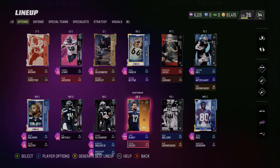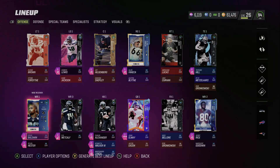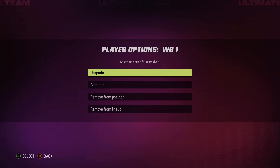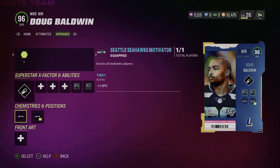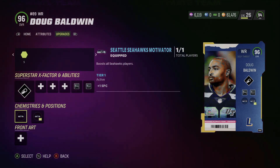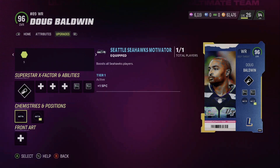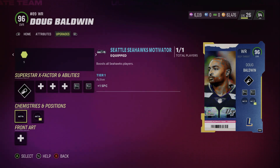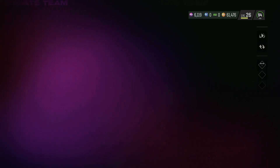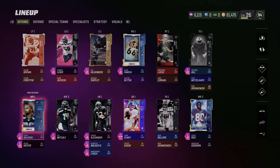Starting with Doug Baldwin, you're gonna want to have the 50 out of 50 Seahawks theme team — that is your first requirement. And you're gonna want this Seattle Seahawks motivator, which gives him and all Seahawks receivers plus one spec catch. This is where it gets interesting.